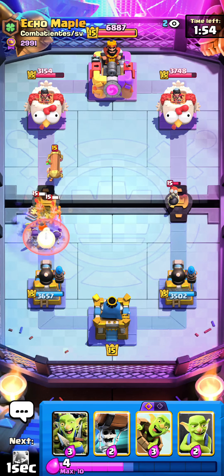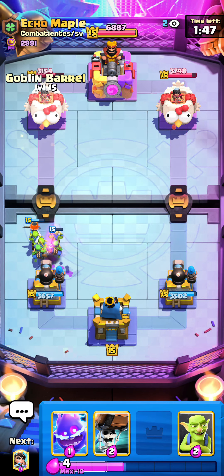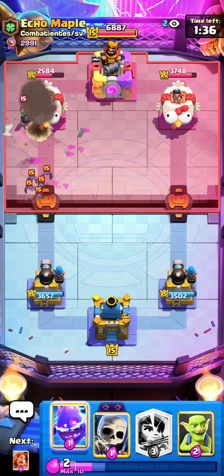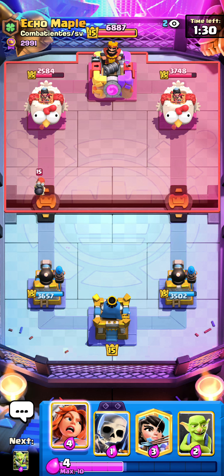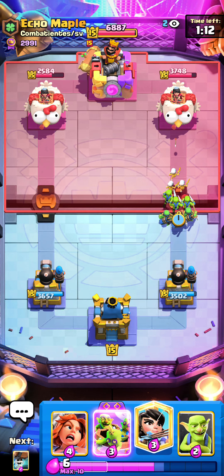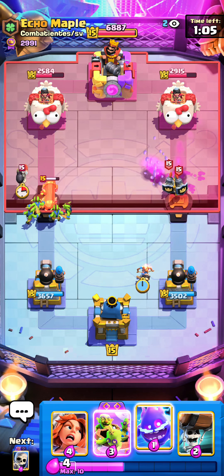Going to make sure I defend the bats and support the right with the e-spirit. Very good timing for me with the princess at the bridge since he just went battle ram at the back. Now I can go evo skellies to block the guards hits so my valkyrie doesn't get hit instantly and he's still forced to arrows - valkyrie stays healthy because evo skellies blocked the first guards hit. If I'd played my barrel straight onto the tower and not in the back the bomber wouldn't have been able to splash the barrel - that could have been so much damage and both wall breakers would have connected.